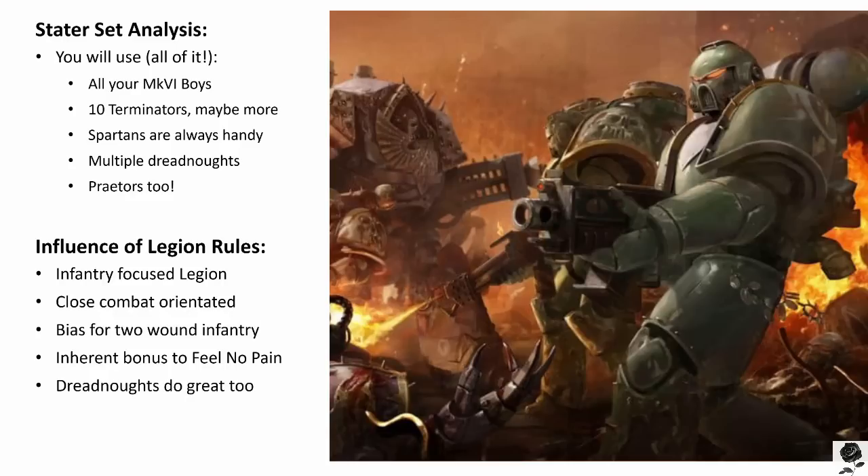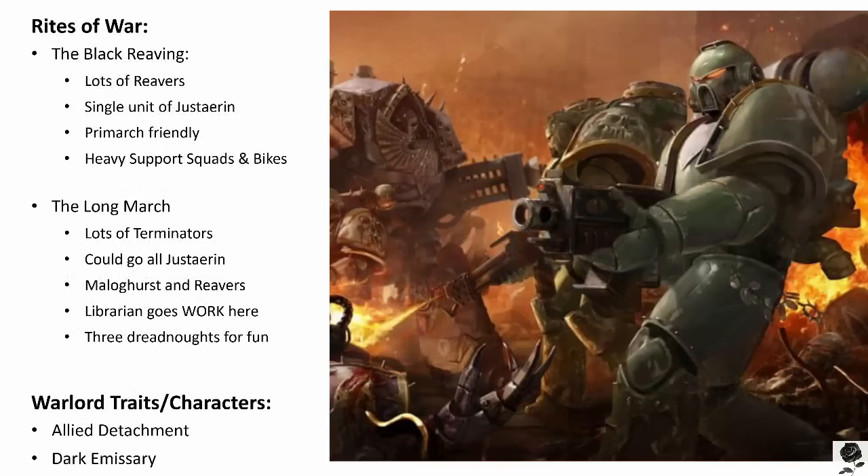So what do the Rites of War bring to the table for the Sons of Horus? The Sons of Horus have two very straightforward Rites of War: the Black Reaving and the Long March. One Rite of War likes Terminators, and the other likes Reavers and Terminators. First up, the Black Reaving. It reads: models with the Sons of Horus special rule, taken as part of a detachment using this Rite of War, gain the Rage 2 special rule when they successfully charge an enemy unit which is already locked in combat with one or more units, or an enemy unit that is the target of at least one other charge in the same charge sub-phase.